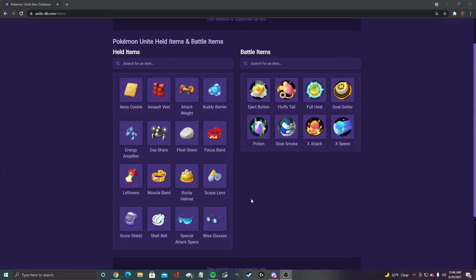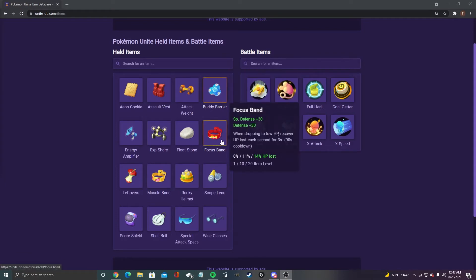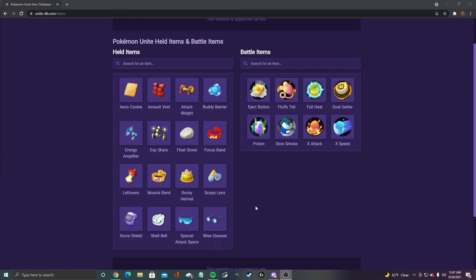Hi guys, we're gonna be checking out my favorite held items for each Pokemon with today's current meta as of 8/20/2021. I rock buddy barrier and focus band on a majority of my items — the two most powerful items in the game at the moment. So there won't be too much diversity.